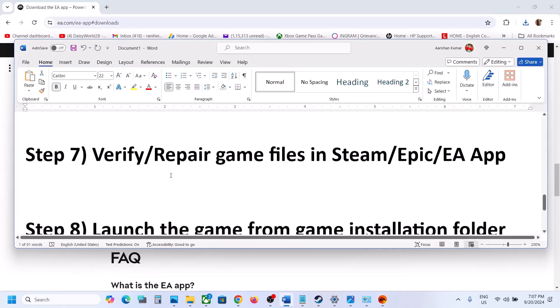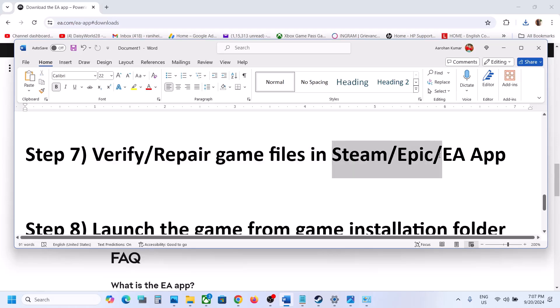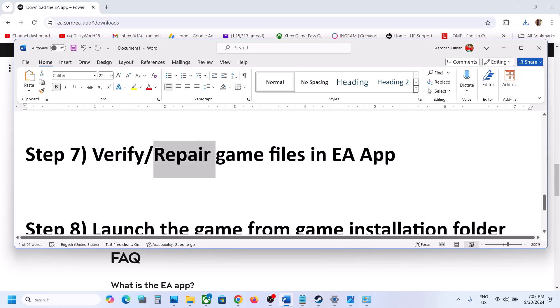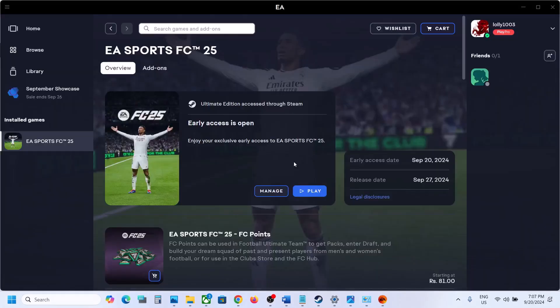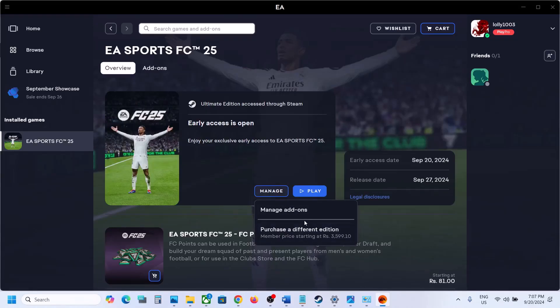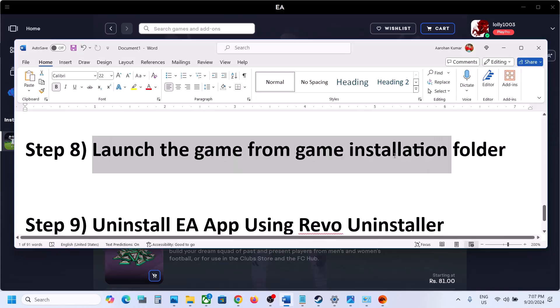The next step is to verify or repair the game files in the EA app — this is not for Steam or other game launchers. Go to EA app, click Manage, and you will see the Repair option. Click it and let the repair complete, then launch the game.